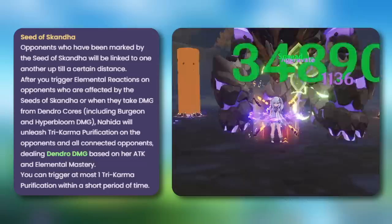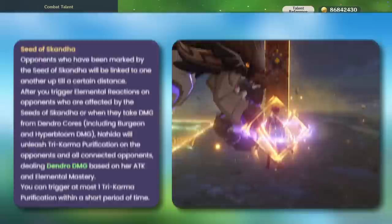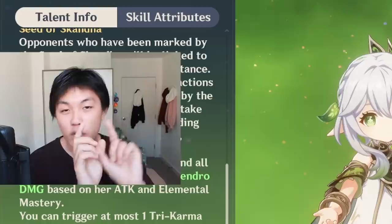This is where it gets juicy. When you mark your opponent, they get the Seed of Skanda, and they will be linked between up to eight enemies. Every time you trigger an elemental reaction — like Kuki Shinobu's Electro healing triggering with Nahida's Dendro — they trigger reactions together. Every time a reaction fires within a certain time interval, with little gaps in between, you deal the ability called Tri-Karma Purification, which deals Dendro damage to marked opponents based on her attack and elemental mastery.